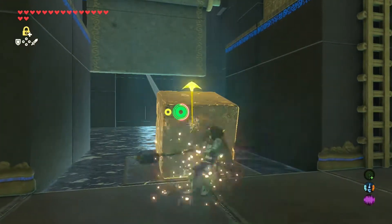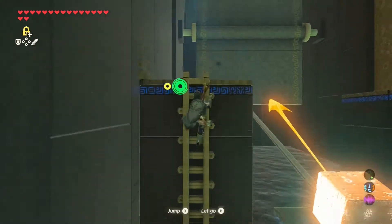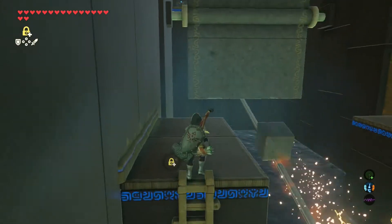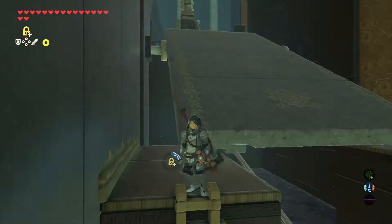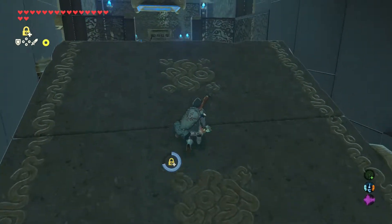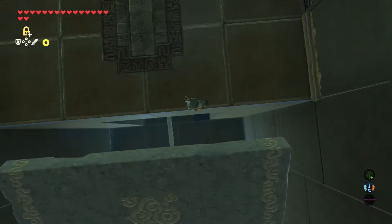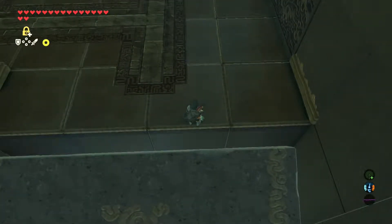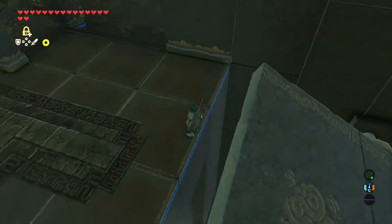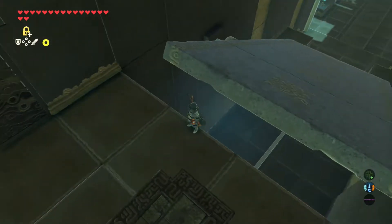I found this completely by accident — I wasn't looking for it. I was just looking around and I fell off at one point. So this is the part where you knock that down, and at one point I forgot to jump over here and I fell through here. But if you look down there, you can see it looks a little weird for some reason. That's actually because that tile is completely missing.